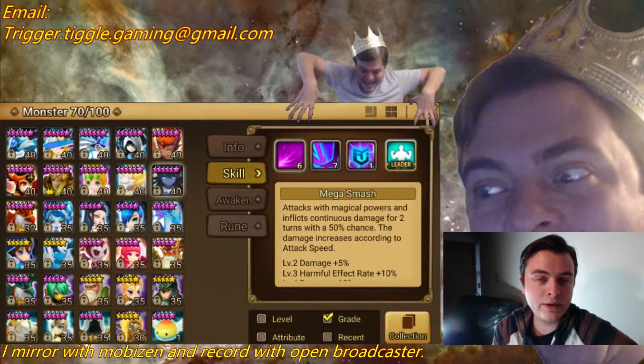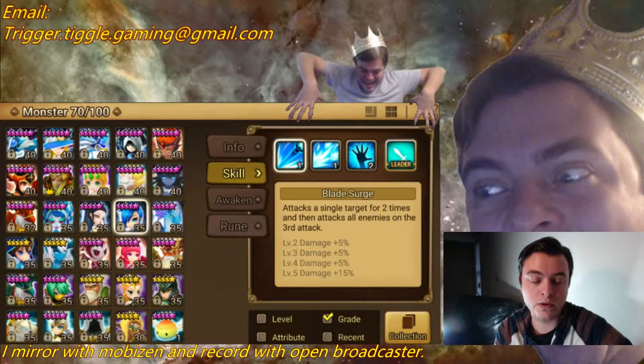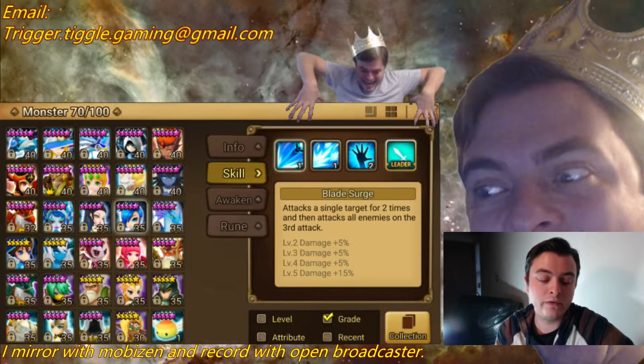What you want to look at is: what is the first skill of that monster — what does it do? I'm going to use Lapis for an example here, because pretty much everyone has her from Mount Renard. Her first attack attacks a single target two times and then attacks all enemies on the third attack. So if she revenges, she's going to attack one enemy and then all enemies again. Also, since this is an off rune, you could do, say, Despair-Revenge with her, so if she revenges she has a chance of stunning all the enemies as well. So Revenge works great with her.